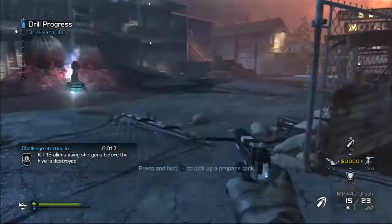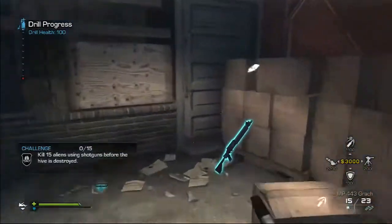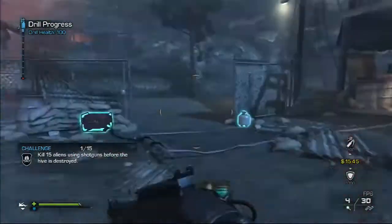The next challenge is kill 15 aliens while using shotguns. So I just run over, grab a shotgun. Pretty much like the pistol one — that doesn't need any more explaining.